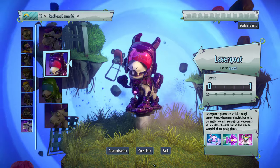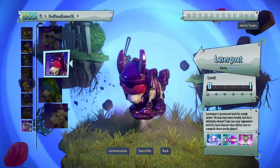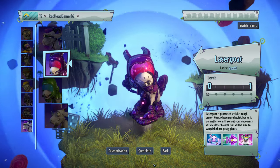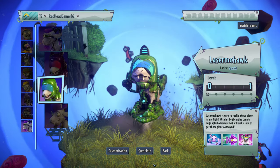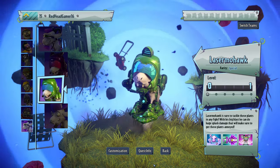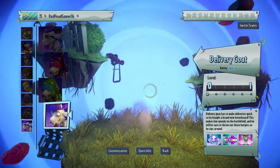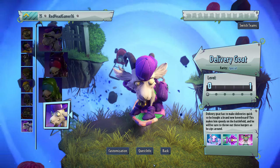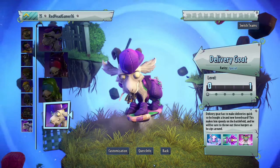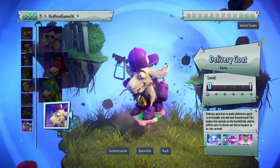There's also a new description. Laser Goat is protected with his tough armour - he may have more health but he's definitely slower. Take out your opponents with his laser blaster that will be sure to vanquish those pesky plants. Then we've got Laser Mohawk who is sure to tackle those plants in any fight. With his big blast he can do huge splash damage. And finally, Delivery Goat has to make deliveries quick so he brought a brand new hoverboard, making him speedy on the battlefield. This is basically a combination between Delivery Goat and the Hover Goat.